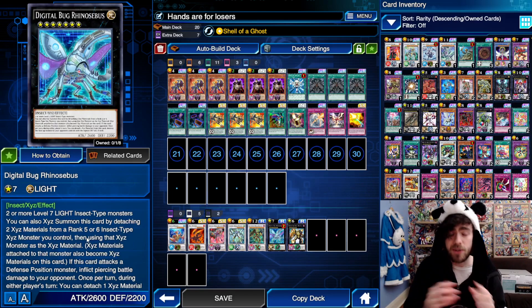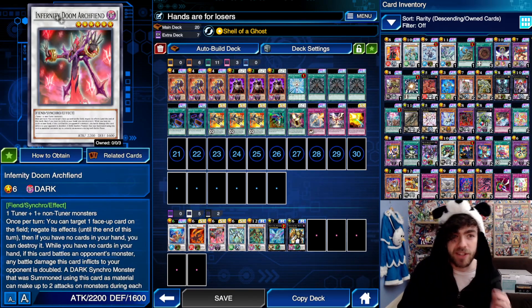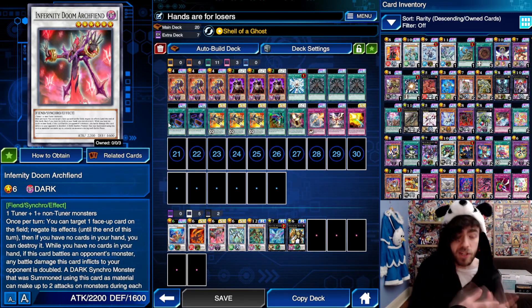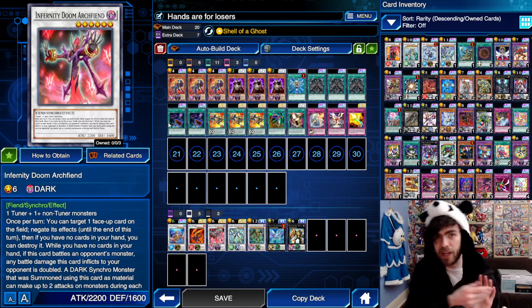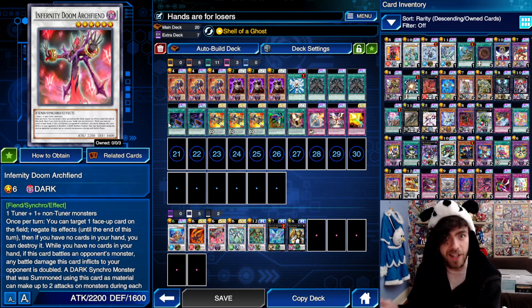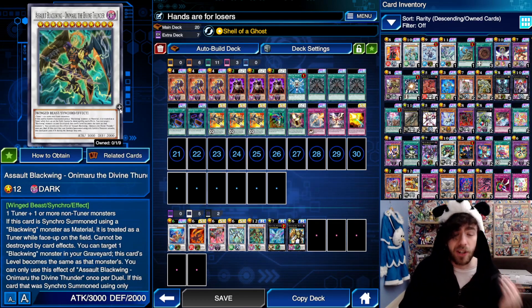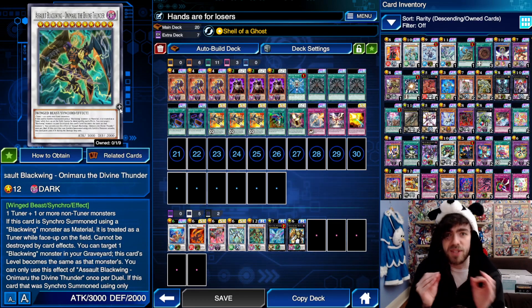And whilst you're summoning out these cards, you'll be summoning out the Infernity Doom Archfiend multiple times with no cards in hand. This card can target cards your opponent controls, negate them, and destroy them. Since it's not technically a hard once per turn and you resummon this guy multiple times, you get to remove multiple cards using this dude before you even get into the Rhinocebus or the Onimaru. This deck is ridiculous.